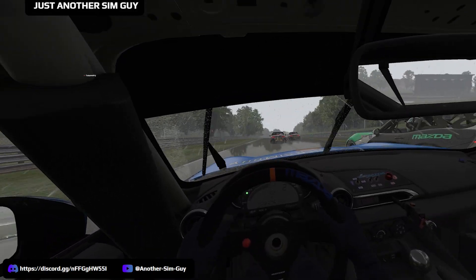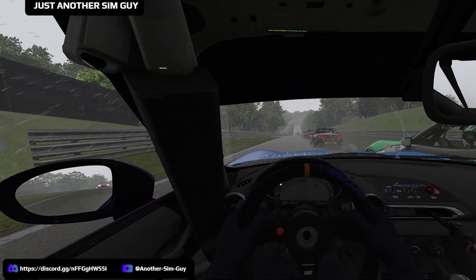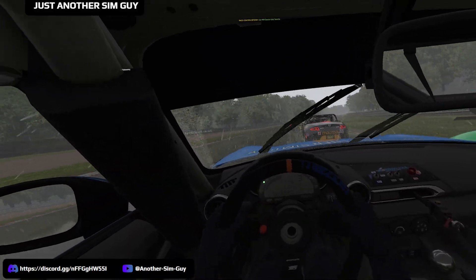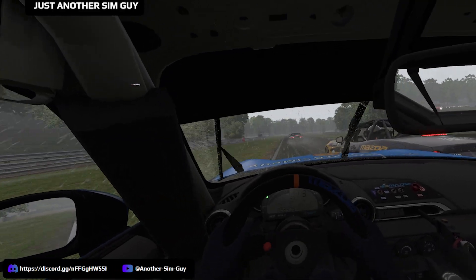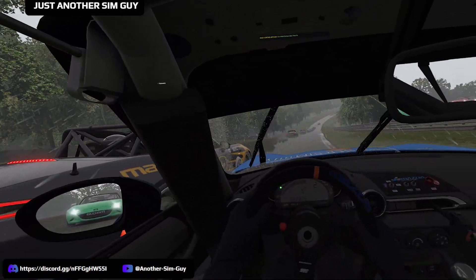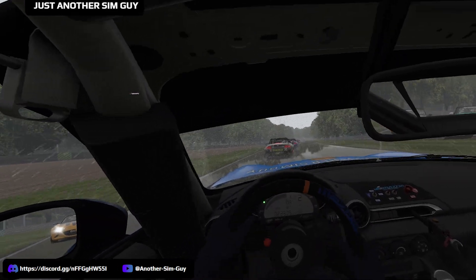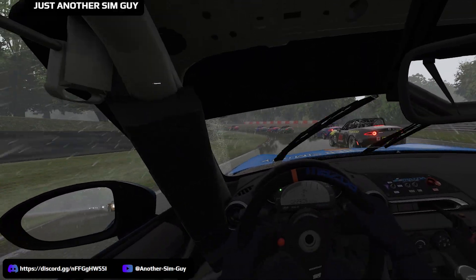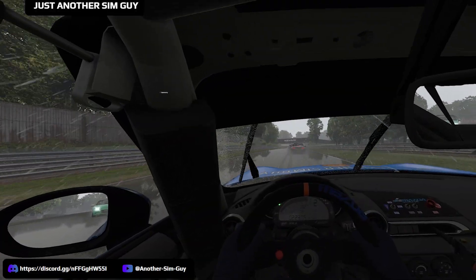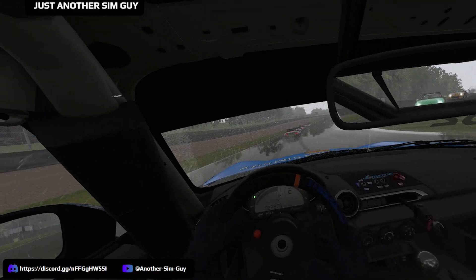Even with some settings turned down to low it still looks great. I also made some changes in Process Lasso and did some Windows optimization to prioritize processes and eliminate micro-stutters. Not everybody has those issues, but the PDF guide in the description covers all of that. No matter what system you're racing on, use the guide to learn about system-wide optimization settings — you don't need a high-end system, and on a lower or mid-tier system the Windows and Process Lasso changes may have an even bigger impact.